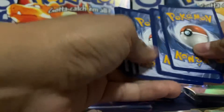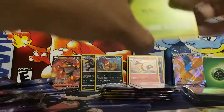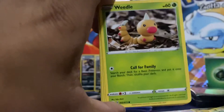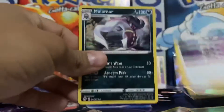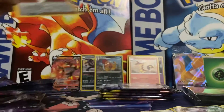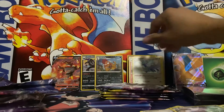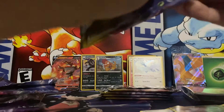Pack five — we're about halfway there. Kakuna, Trubbish, Hatenna, Inkay, Nickit, Grass Energy, Machoke, Piers, Malamar. Our reverse is a Kabu, and our rare is an Altaria. So literally just the one V, and we're halfway there. Hopefully we got the bad packs out of the way and the rest are good. We did mix them up, so just keeping it fun and interesting.